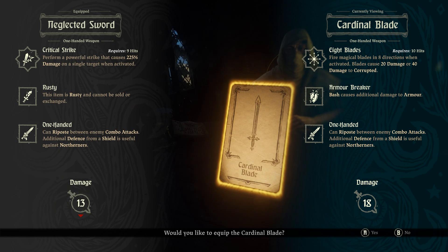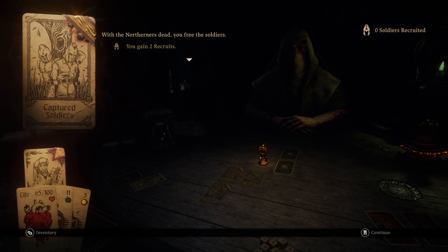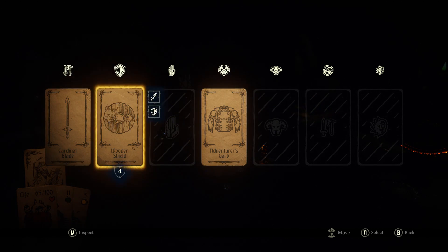New weapon — five more damage. The ability called Eight Blades fires magical blades in eight directions when activated, causing 20 damage or 40 to corrupted. Armor Breaker Bash causes additional damage to armor. One-handed so it still has Riposte. So instead of a strike that does double damage, I can do a strike that will do an omni multi-directional AoE attack — that sounds like a lot of fun for these crowds. Healing. You gain new recruits — with the Northerners dead you free the soldiers. My goal is to get as many as possible.